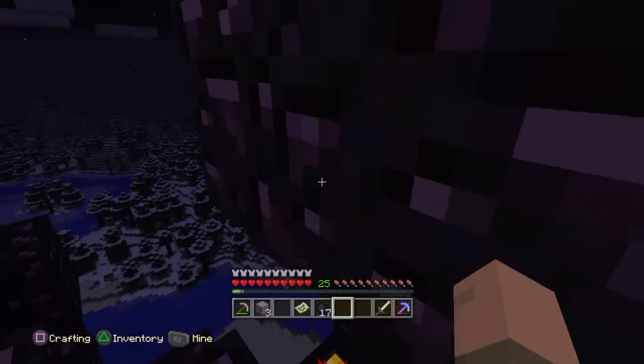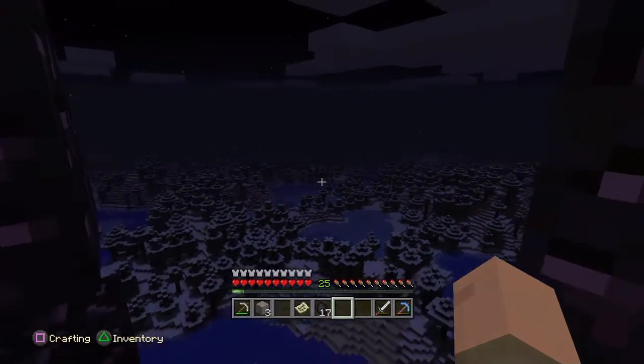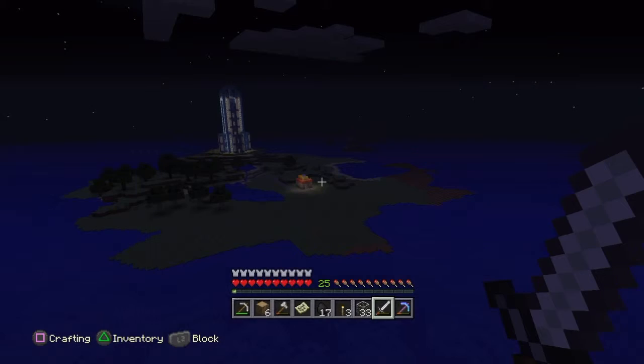Let's have a quick look at how high we are — yeah, I don't think you'd survive that jump. Now this is a before shot — this is the little island in the middle of the ocean, a pristine Minecraft world. And ready for this? Voilà — this is what it looks like now.